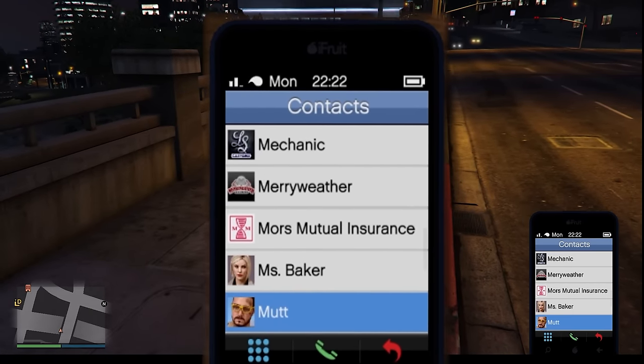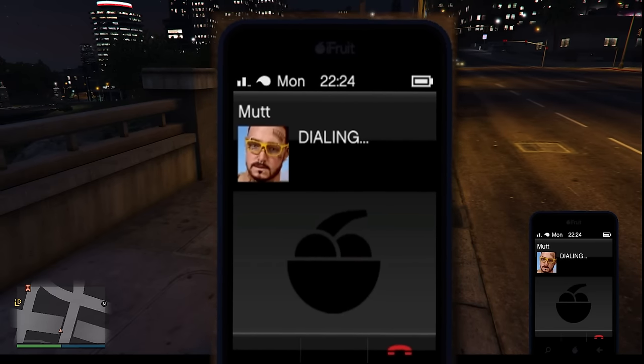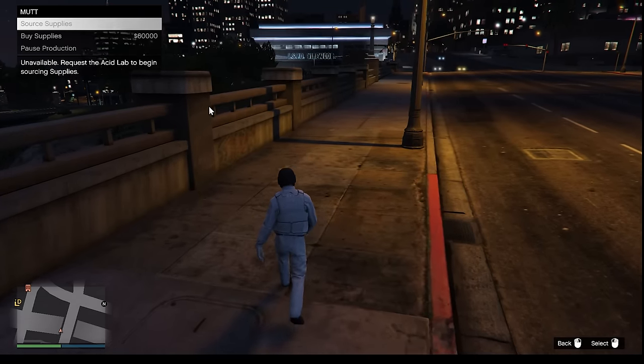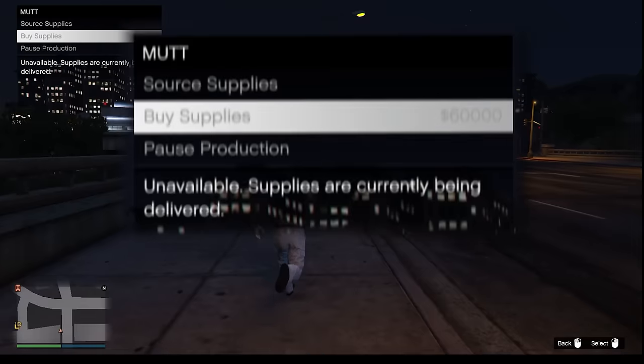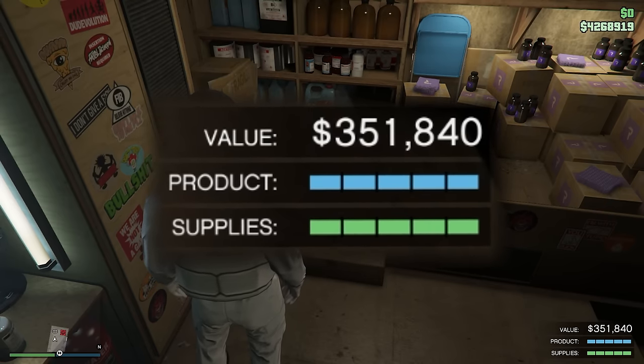You don't even need to be present at your asset lab to buy supplies. You can give Maze Bank a call on your phone from anywhere on the map and choose the option to buy supplies — a big time saver. The higher your product bar is, the more money you will earn.